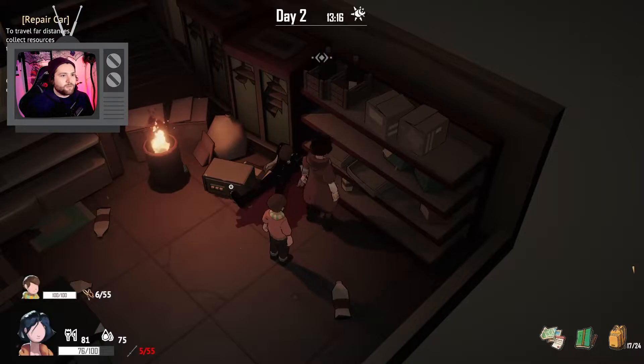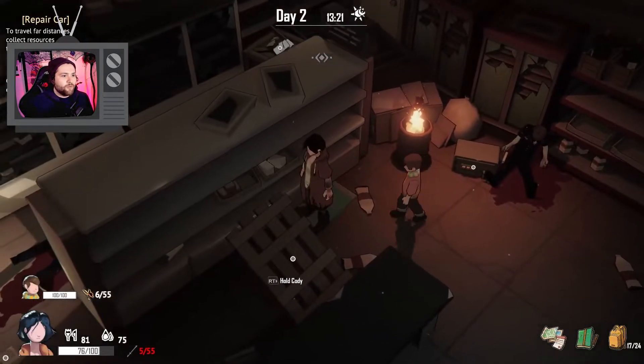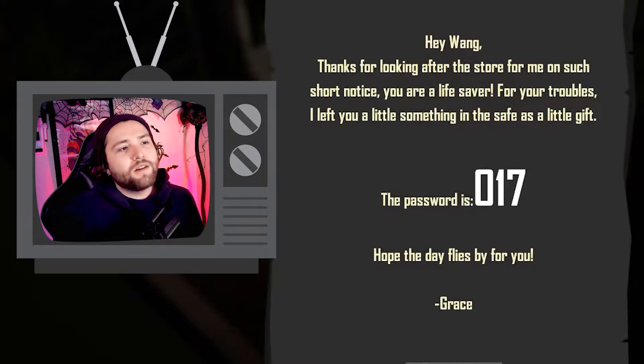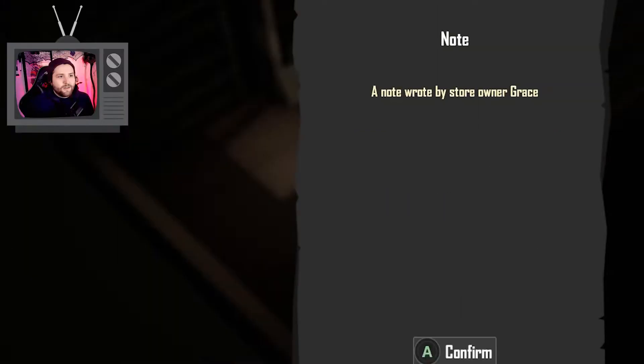Let's go into the store over here and see what we can find. We have some starch and a coded box — we'll hopefully find the code. There's a letter: 'Hey Wang, thanks for looking after the store for me on such short notice. You are a lifesaver. For your troubles, I left you a little something in the safe — a little gift. Password 017. Hope the day flies by for you.' A note wrote by store owner Grace.